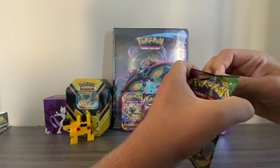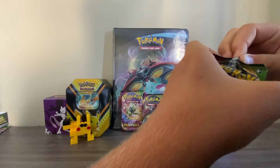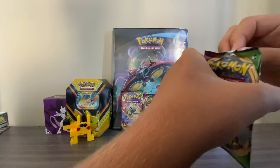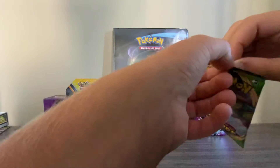Last time the white code card gave us good pulls. So, this time I'm hoping for Charizard or Chunky Pikachu.